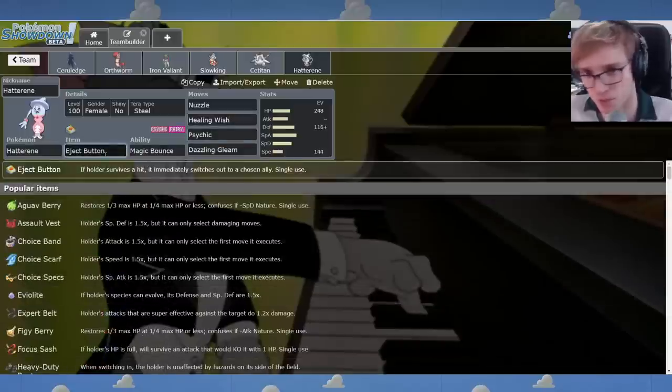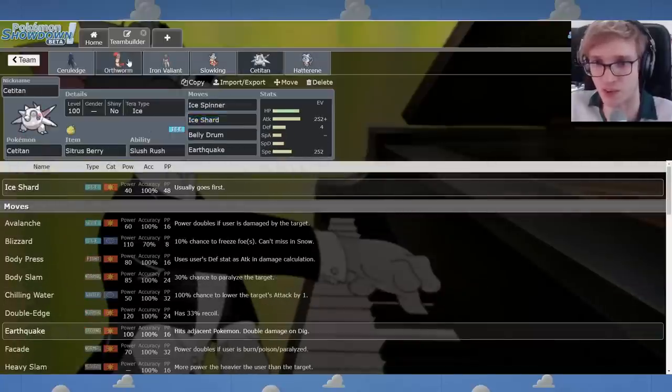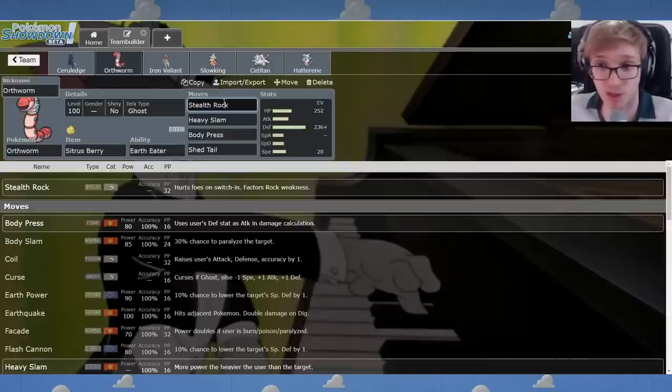And we have Eject Button to pivot more effectively on this offensive game plan. Healing Wish is always nice with Satitan. Oh, by the way, we've got Orthworm — I think it fits more than Pormot. BiffTheBanana in the original message mentioned that they put Pormot as a replacement for Cyclizar, but Cyclizar recently was banned from the format. Honestly, I think that Orthworm is the true replacement for Cyclizar.